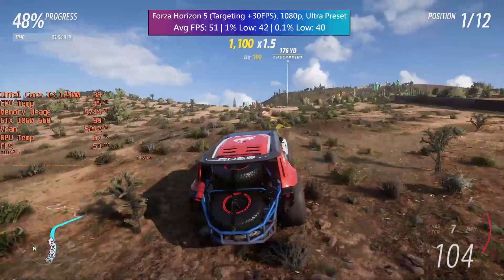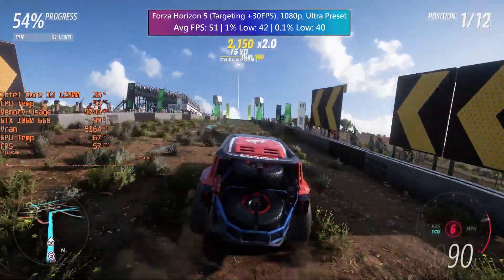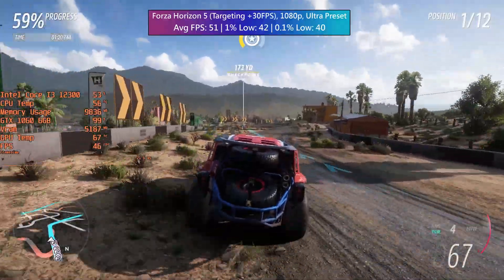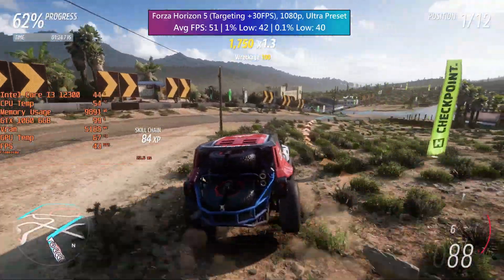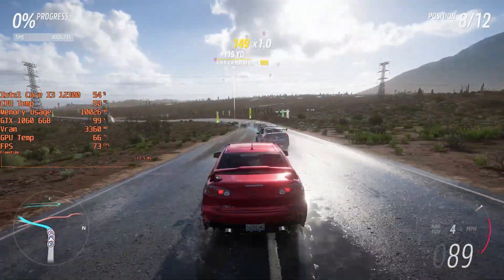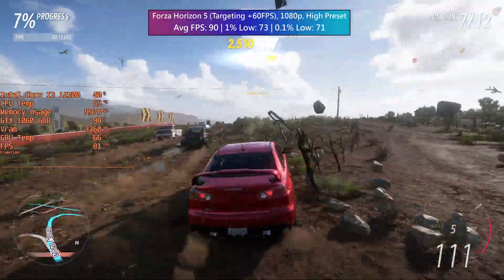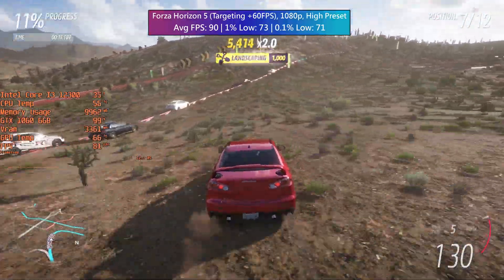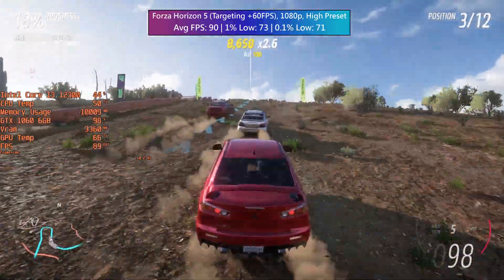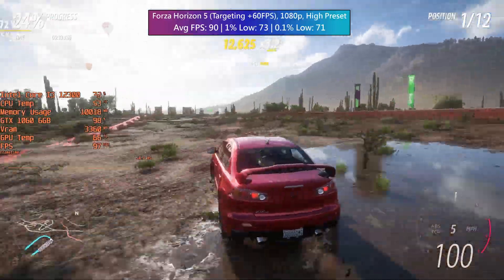The extreme preset is a little much for the 1060 in Forza Horizon 5, with dips below 30. Ultra looks just as good and runs a lot better, giving a 51fps average — a couple of adjustments would likely bring this to 60. The high preset also looks really nice, with little difference in visual fidelity, and this is what you'd want for a comfortable 60fps average with little worry about heavy dips or frame time issues. The 1% and 0.1% lows were all above 60.